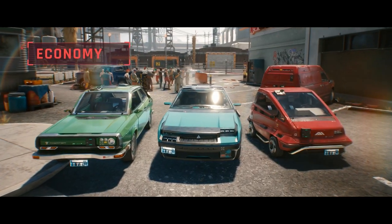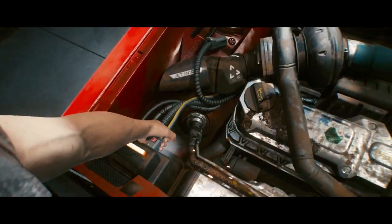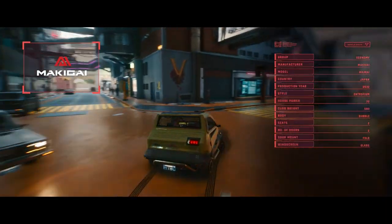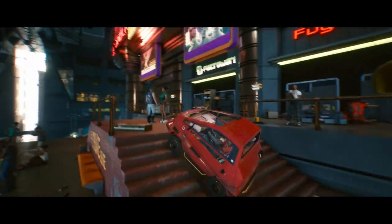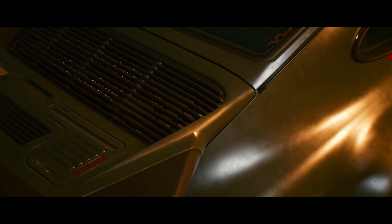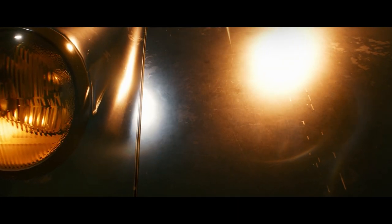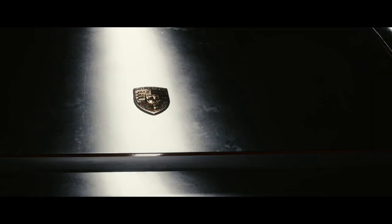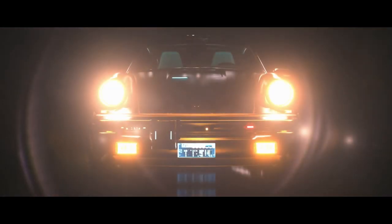Hey, how's it going everyone, TrickyAcid here and welcome back to another Cyberpunk 2077 video. Coming off Night City Wire episode 4, we got a deeper look at the vehicles in the world of Cyberpunk, from the various tiers to choose from, as well as original cars that we will get our hands on — specifically Johnny Silverhand's 1977 Porsche 911, which would make it a 100-year-old classic.